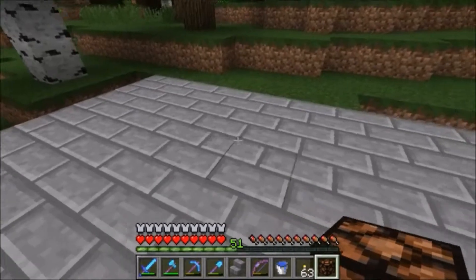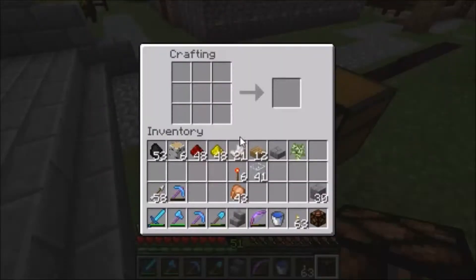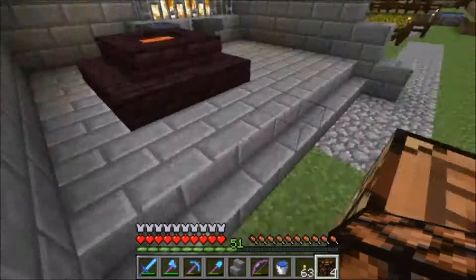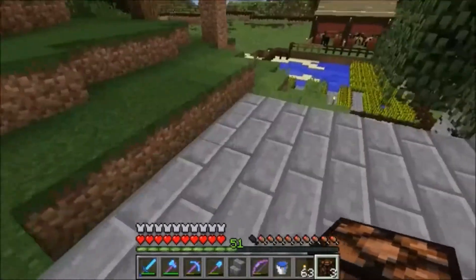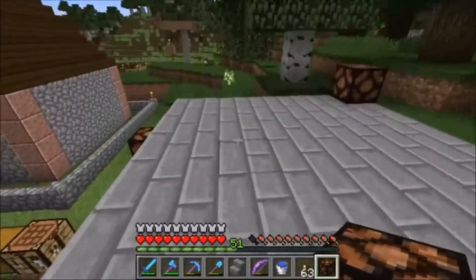We're going to need something up top. I think we're going to need more redstone lamps, because we can't just leave that big flat space on the roof open — what's going to happen is it'll be a perfect place for monsters to spawn. And I am not interested in having a zombie party on top of my blacksmith shop. So I think we need to come up here and ensure that we have sufficient lighting on the roof.